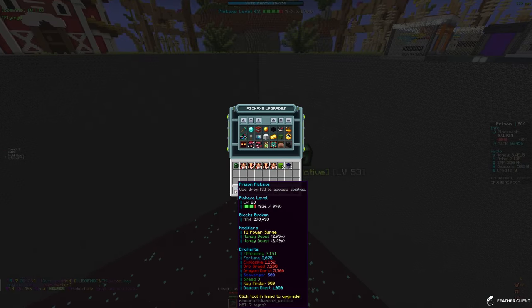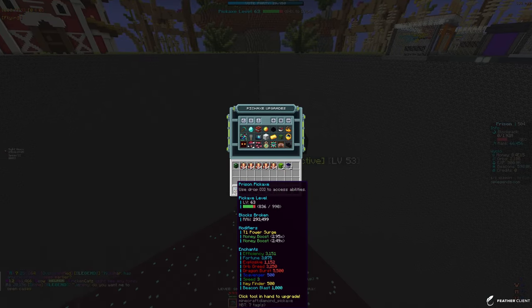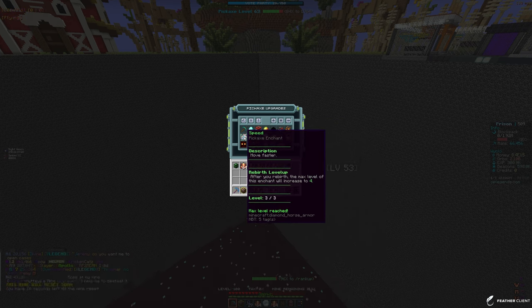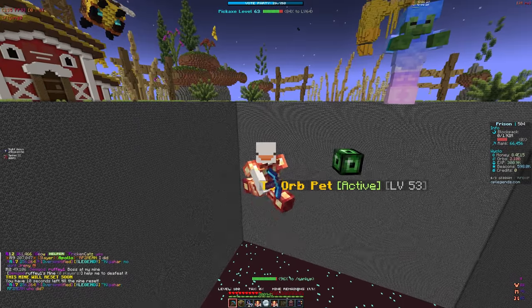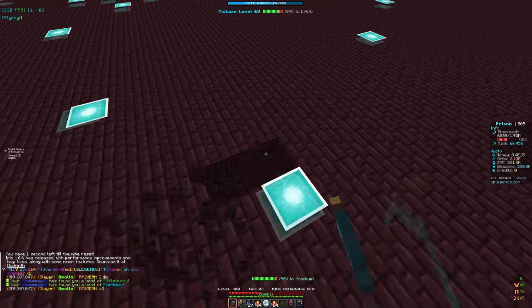Our main goal in today's episode is to level up our pickaxe so we can get better and higher enchants on the orb green and dragon burst, and also to max out our speed because maxing out speed is so much more helpful when mining. We have 2 billion orbs right now.